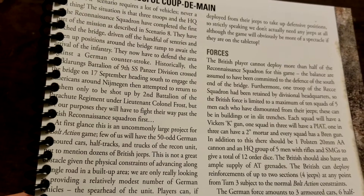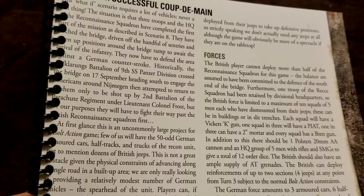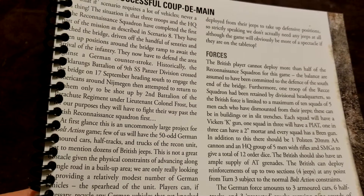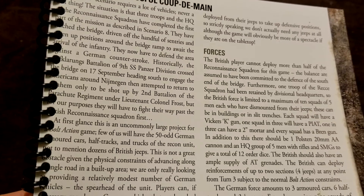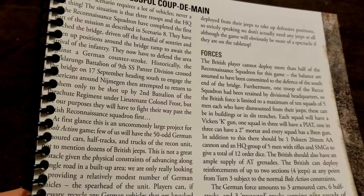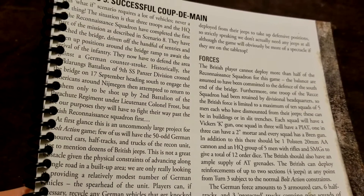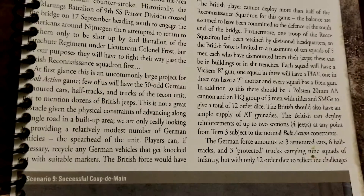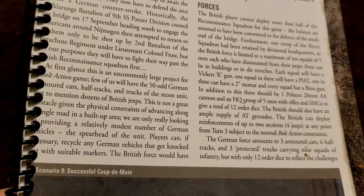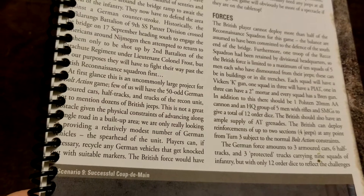Now they have to defend the area against a German counter-attack. Historically, the scout troops of the 9th SS crossed the bridge, headed south against the Americans around Nijmegen, then attempted to return and were largely destroyed. But for the purposes of this scenario, it's really about recreating the fight against the British Recon Squadron. At first glance — and this is if you want to fully recreate it — it's certainly a great spectacle, but not necessarily realistic for any one person to have all the required things.